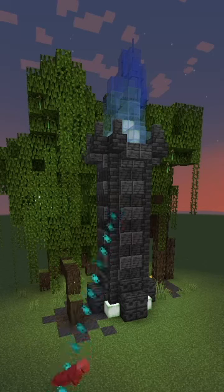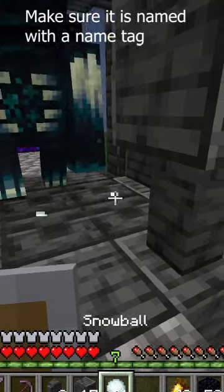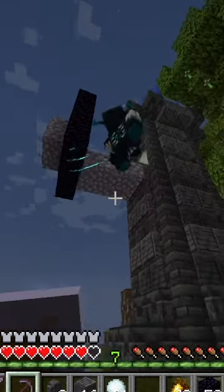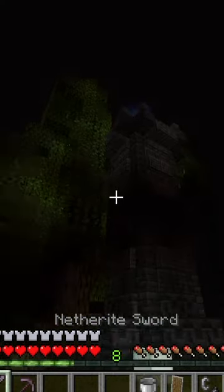How to make a laser turret using Wardens. Step 1: make a cool enough tower. Step 2: spend 12 hours trying to get a Warden caged in it. Step 3: try and get people to stand next to it without them running away.